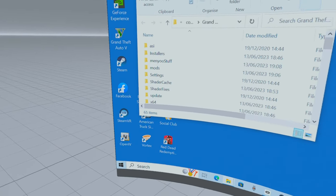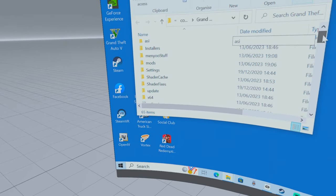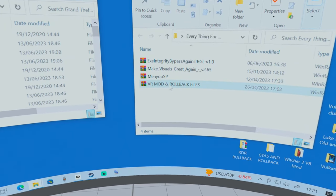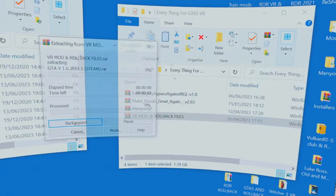There are your local files. I've already installed all this, but I'm going to show you how to do it. First of all, we're going to install the mod. I'm just going to unpack this — extract it.